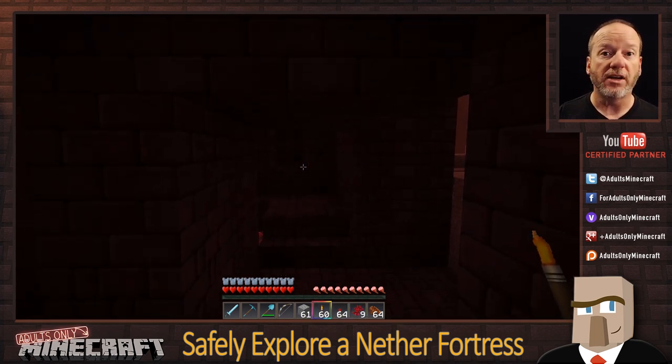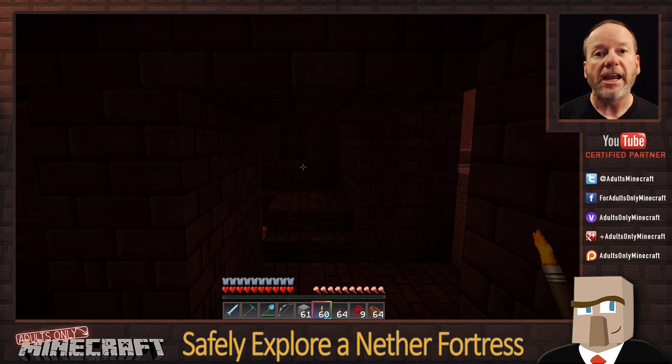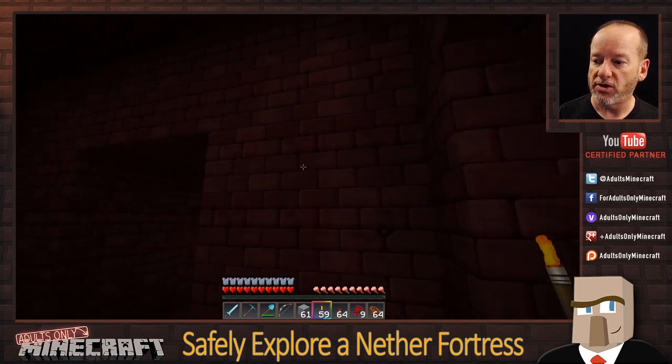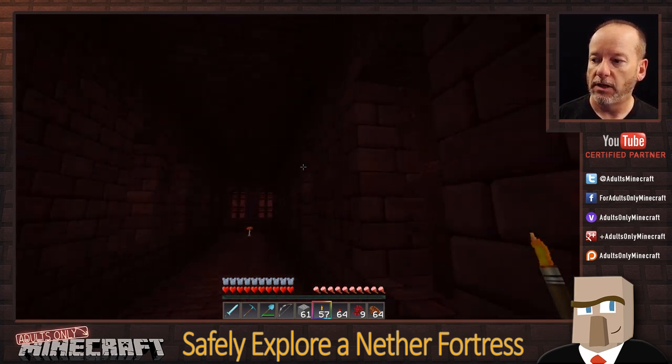One of the biggest tricks I use — for exploring caves, strongholds, and nether fortresses — is that I always torch on the right. You can choose right or left, but always torch on the same side. The other trick is to always keep my right hand on the wall no matter what. That allows you to make sure you're going to explore every bit of this fortress without missing any, and without getting hopelessly lost wondering whether you've already explored a section. Let's start putting torches on the right-hand wall and keep our hand on the right-hand wall as we continue.